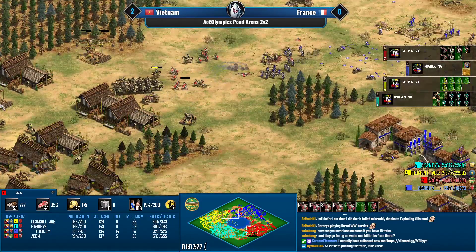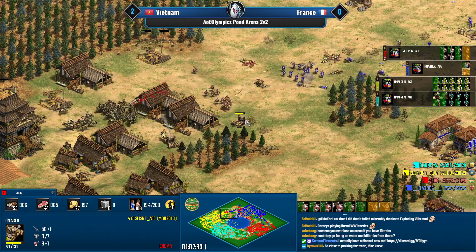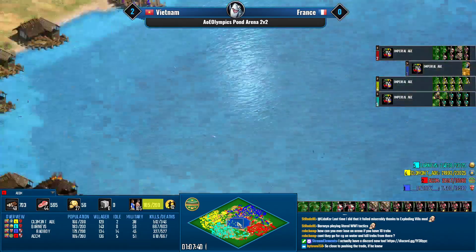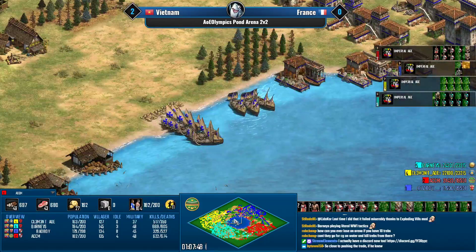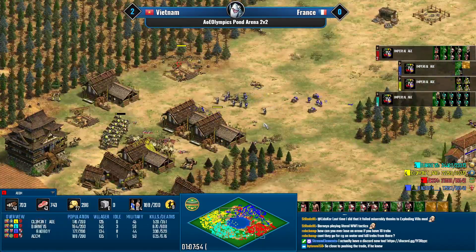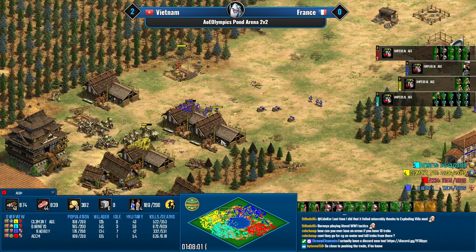This might give Bad Boy some breathing room. A nice onager hit there from Clement. On the south, should Bad Boy delete those fire ships in the middle pond? He's got about 10 pop floated on fire ships — yeah, definitely, population space is kind of an issue since he has so many trade carts.